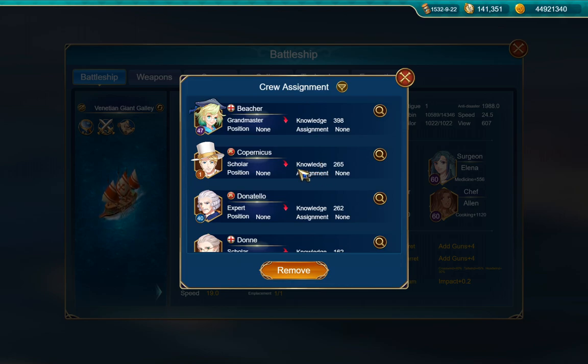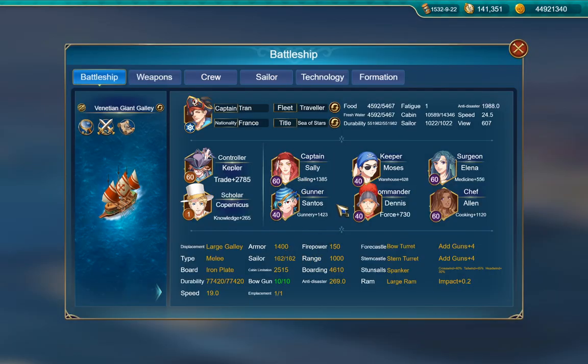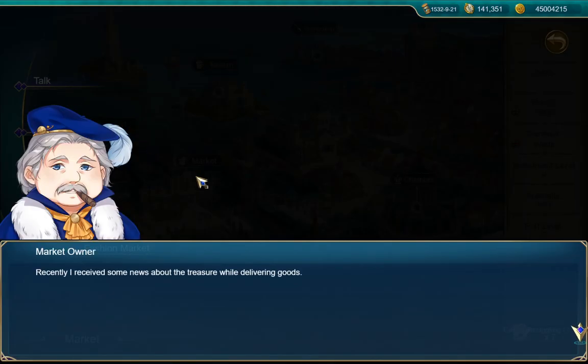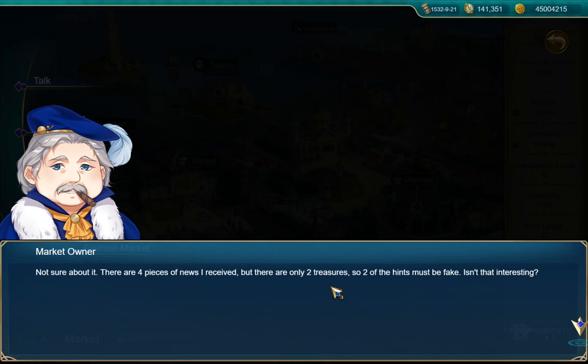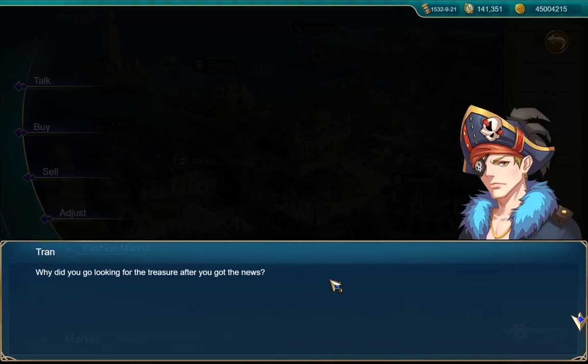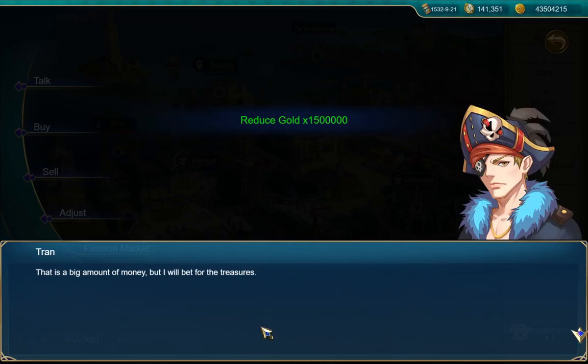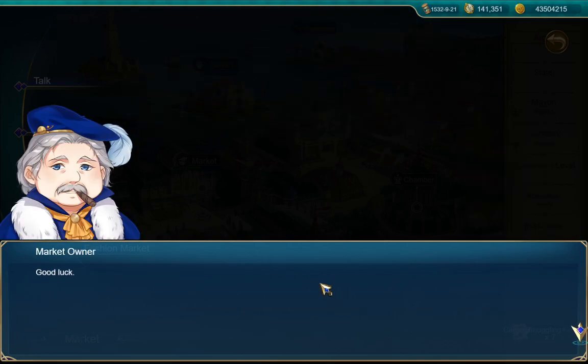I'll go ahead and put in Copernicus now because he can get some easy levels just by sailing around. Is that the quest that was here? No, there's still something else. 'Recently I received some news about the treasure while delivering goods.' 'What treasure?' 'There are four pieces of news I received but there are only two treasures, so two of the hints must be fake — isn't that interesting?' 'Why did you go looking for the treasure?' 'I have neither time nor ability — I would prefer to sell it for a good price.' 'How much?' '1.5 million.' 'That is a big amount of money but I will bet for the treasures.'